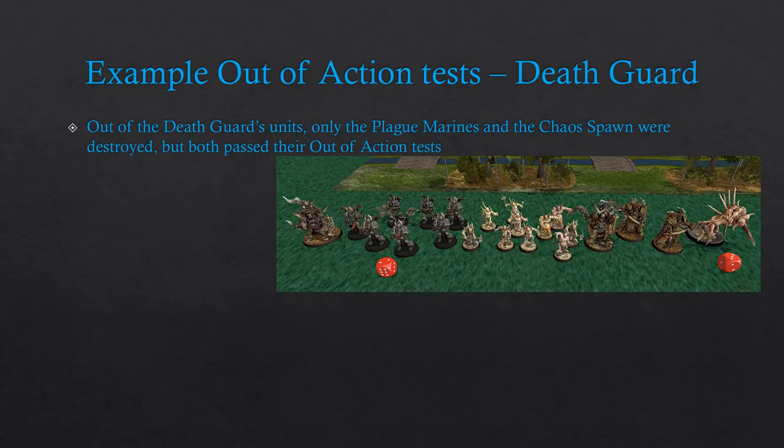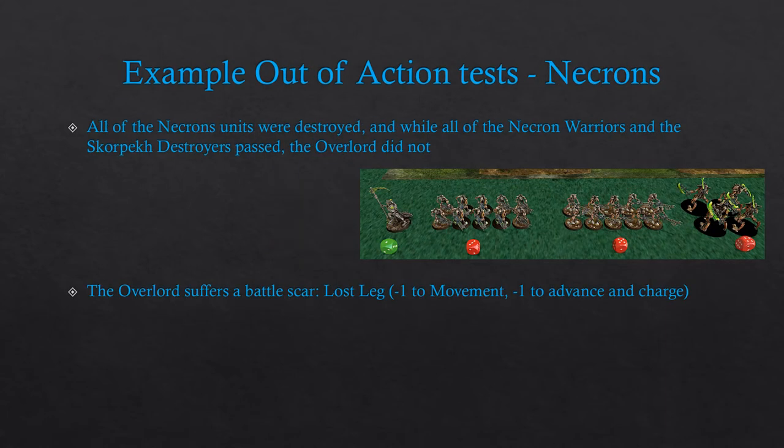From our example battle, only two Death Guard units — the Plague Marines and the Chaos Spawn — were destroyed, and both passed their out of action tests. The Necrons were not so fortunate; all of their units were destroyed. Both squads of Necron Warriors and the Skorpek Destroyers passed their out of action tests, but the Overlord did not, and they are taking a battle scar — a lost leg — which means they lose one inch of movement and must subtract one from their advance and charge rolls.